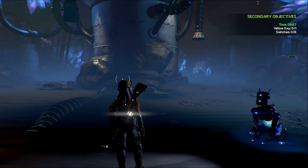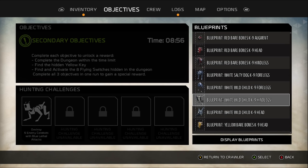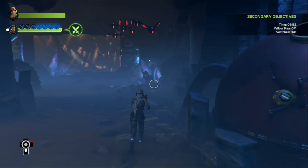We are in the Brood Hive today. There are secondary objectives I should have read last time, and there is a time limit. Complete each objective to unlock a reward. Complete the dungeon within the time limit, find the hidden yellow key, find and activate eight flying switches hidden in the dungeon. Complete all three objectives in one run to gain a special reward. That seems like it's going to be pretty difficult.